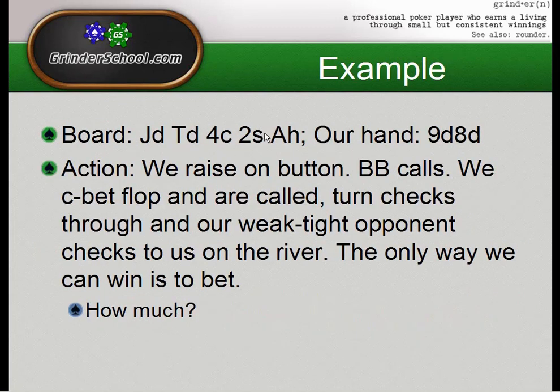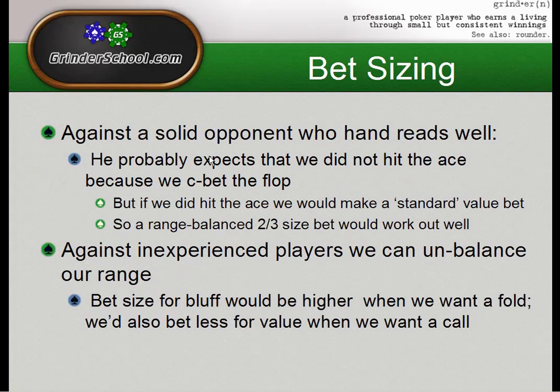We have two types of opponents: a solid opponent and an inexperienced opponent. A solid opponent knows we can't hit the ace that much on a jack-10-4-2-ace board, since we c-bet the flop. We might have ace-high flush draw or ace-jack, ace-ten — those are really the only ace-x hands we'd have. Against a solid opponent, a two-thirds bet size works well, since if we had an ace we'd also bet two-thirds for value, making us harder to read.